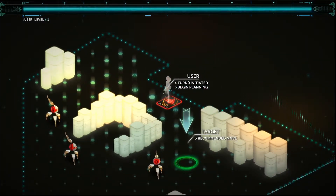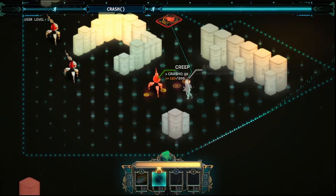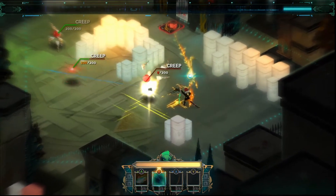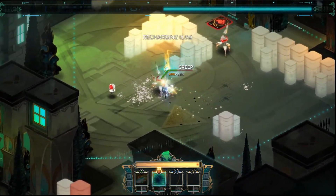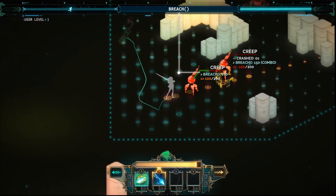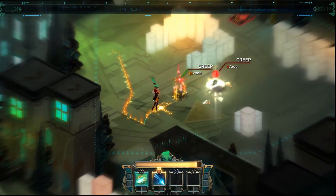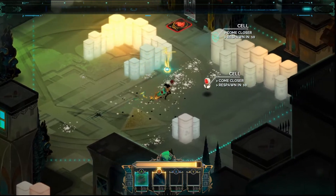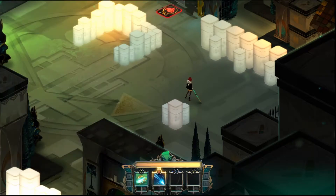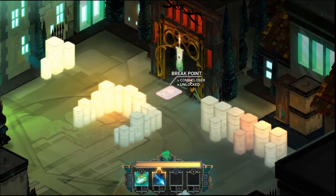"Turn initiated, begin planning." What? Is this like turn-based? Oh, cool. So I've got to wait to recharge, I guess. Oh, so I guess this is kind of like Fallout, where you can either play it in real time or you can go into VATS mode to plan your attack more. That's my impression. So this is cool — I don't know if I really need to explore or what. I guess I'll just keep going.